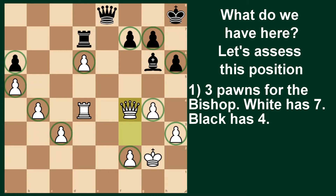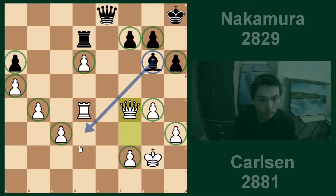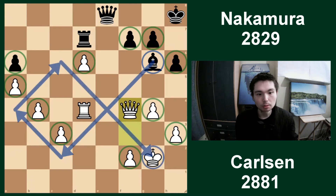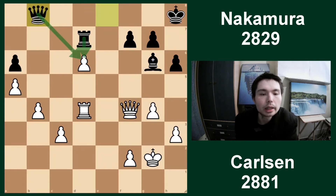It is exactly three pawns for the bishop. White has seven pawns, black has four pawns. Who would you pick here? I would pick white, because I cannot see how on earth you are going to get this bishop into the game. Maybe one idea - one, two, three - some pretty cool geometry. If you can put the bishop on that spot, then maybe I would take black. But it's going to take a very long time to get there.